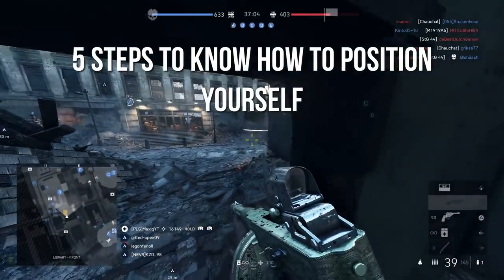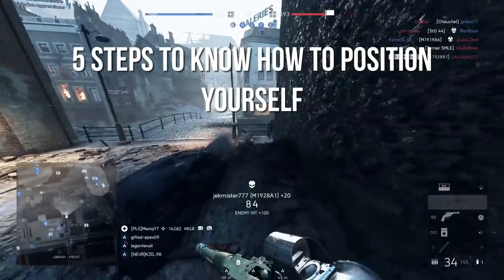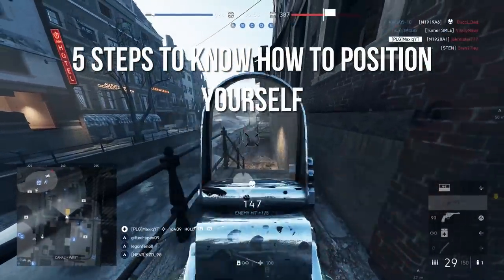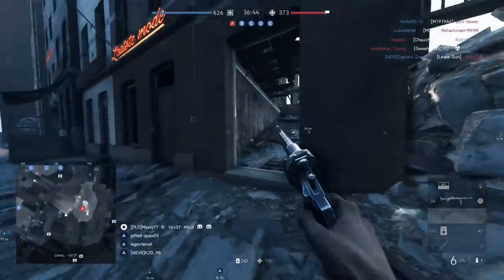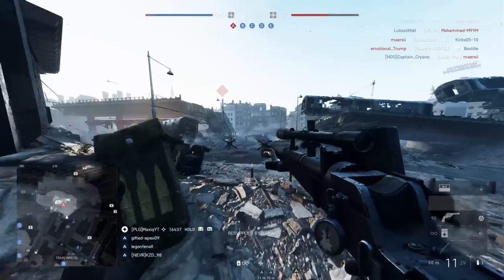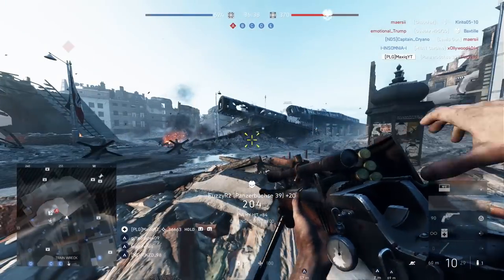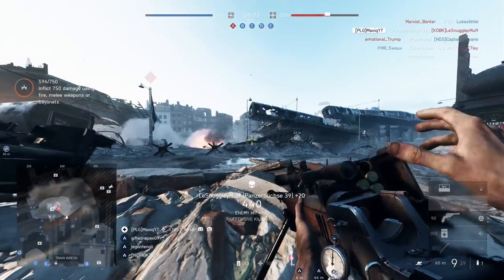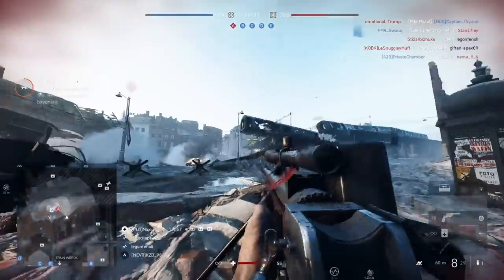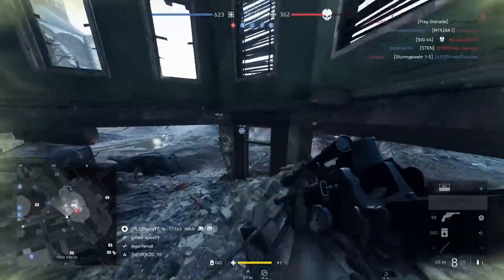Now we're going through some steps you have to do every time when you get to a position. These are 5 steps and it's going to sound like a lot of thinking. But these are 5 basic steps you should always keep in mind when you're switching position, pushing something, or defending something. I'll be going through them all with explanations.